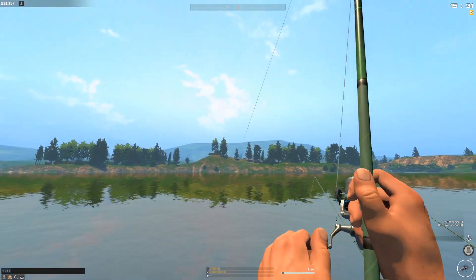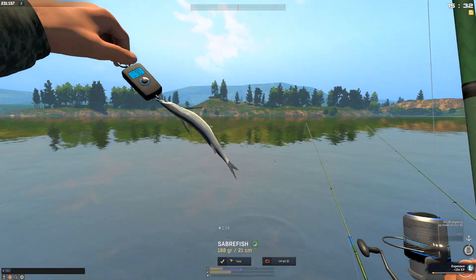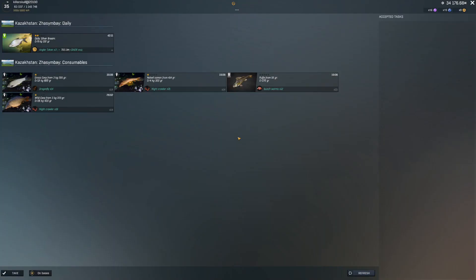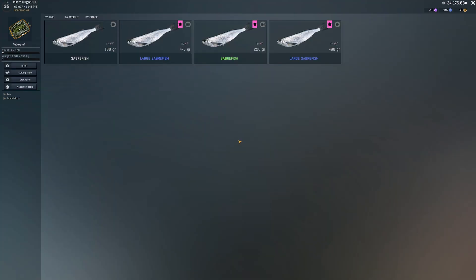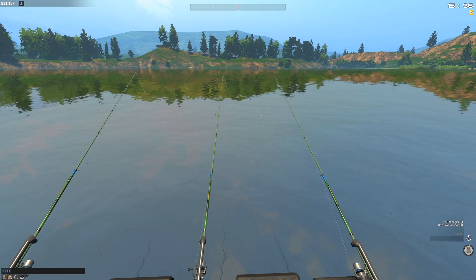Oh, I already have something here. So, fluorocarbon probably increases your chance at a trophy — I actually don't know, but we are catching a lot of good stuff: bream, ruffian, naked osmond. Nope, not that fish though. Oh, we already have two large cutting table fish.